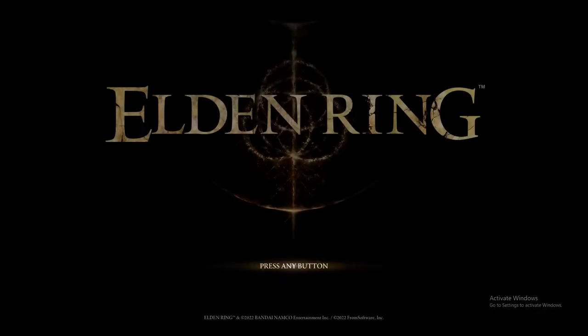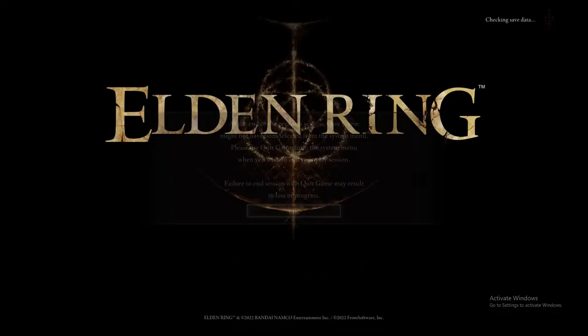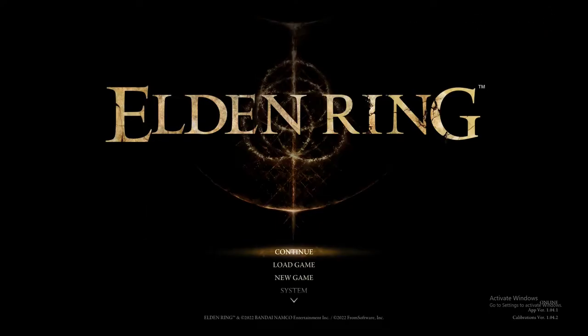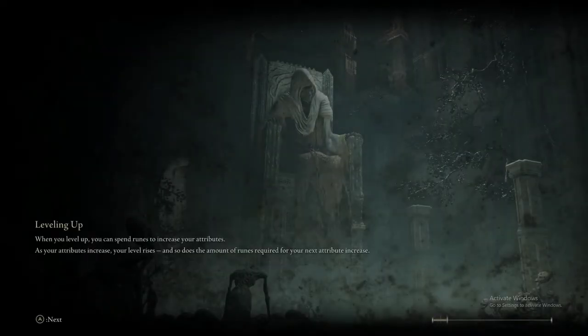You're then just going to log back in and you're going to be put at the start of Crumbling Farum Azula, which is normally an endgame location. Here you'll be able to get a bunch of endgame loot, somber smithing stones, and ancient dragon somber smithing stones.